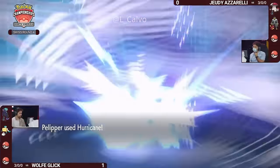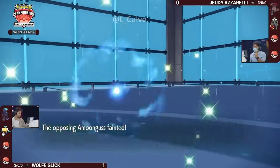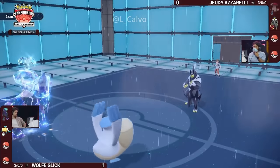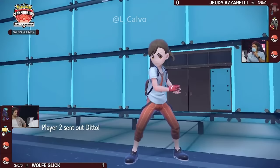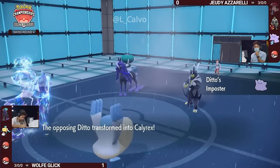Urshifu isn't going to take a whole lot of damage, but neither is Amoongus as the Wicked Blow in response is only going to be about two-thirds. The Hurricane actually avoids Urshifu and heads for Amoongus instead — that is going to be the first knockout of Game 2! Amoongus is now down. With Amoongus down, there's no more threat of Spore. I really like that Terastalization play because it allowed Wolf to go for that big Astral Barrage and break the Focus Sash on Urshifu — one more big hit will knock it out.